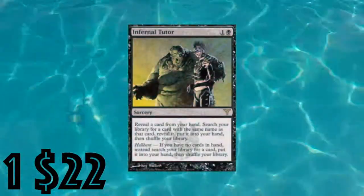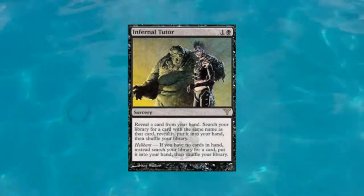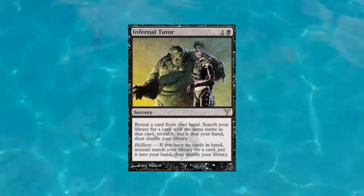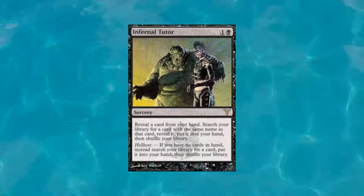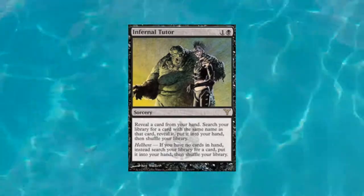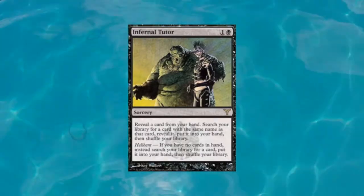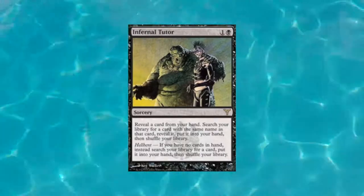We're going to start off at number one for the lovely price of $22: Infernal Tutor. It is a two-drop, one of anything in black, sorcery. It reads: reveal a card from your hand and search your library for a card with the same name that you revealed, put that card into your hand and shuffle your library. It also has an effect called Hellbent: if you have no cards in your hand, instead search your library for any card, put it into your hand, then shuffle your library.